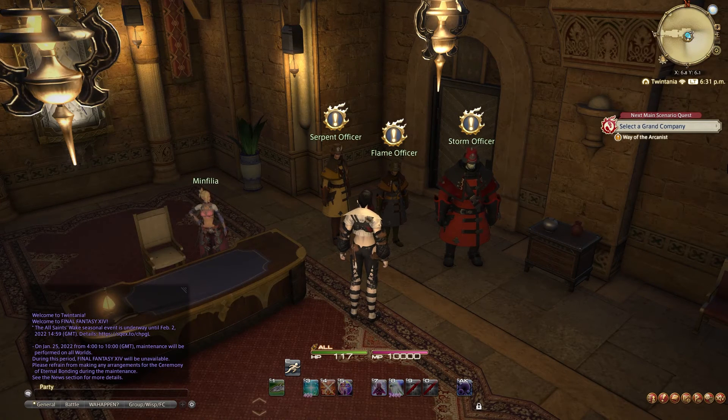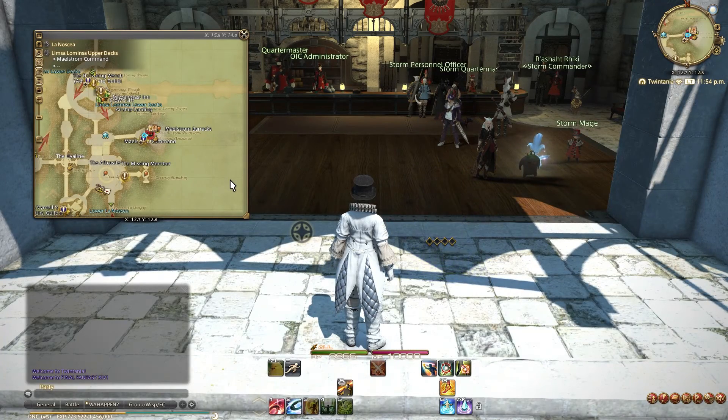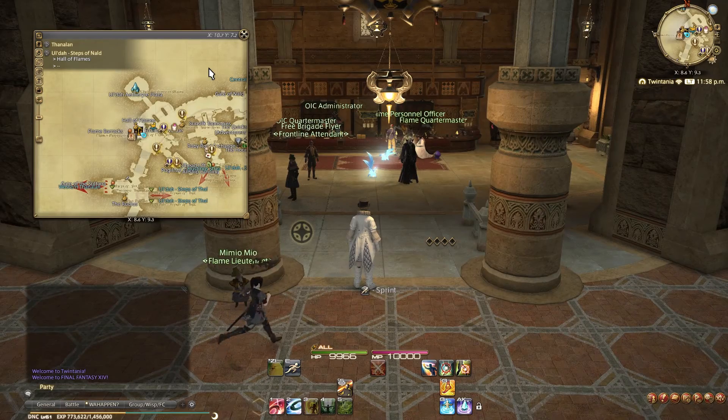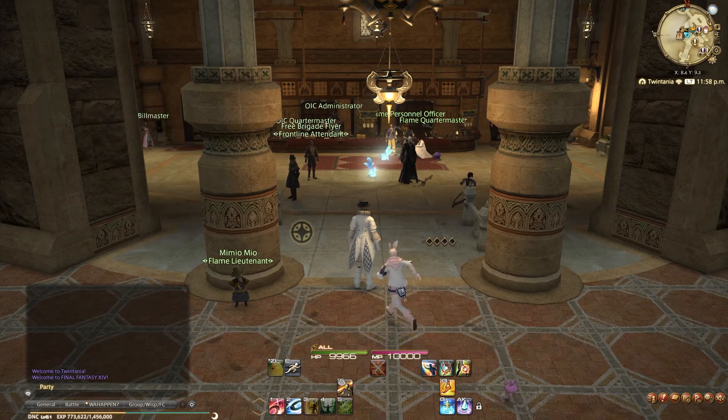First, I want to mention that you should be at least level 50 and have done the ARR MSQ up to the point where you unlock flying to make it a lot faster. But the higher at least one of your jobs is, the easier and faster the whole ranking process will become. You will pick your Grand Company during the level 20 MSQ.